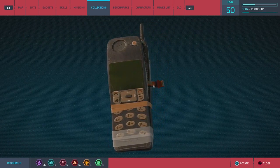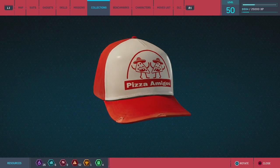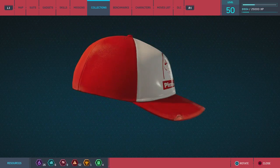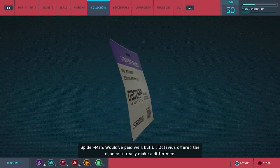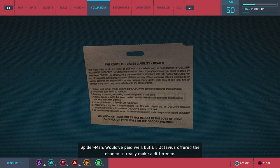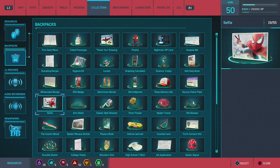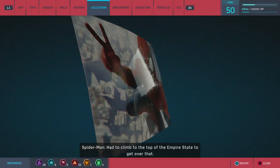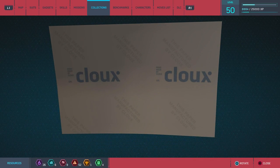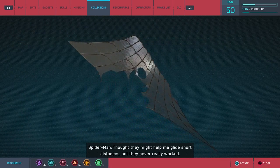'Got some good parts from this old cell phone — wonder what I could accomplish with a real budget instead of dumpster diving.' 'I thought web-swinging would let me get pizzas delivered fast — and it did: fast and smashed.' That's another reference — you can actually do pizza deliveries in Spider-Man and Spider-Man 2. 'An Oscorp visitor badge from when I interviewed there — would have paid well but Dr. Octavius offered the chance to really make a difference.' Funny — 'my fear of heights didn't go away when I got my powers; I had to climb to the top of the Empire State to get over that.'